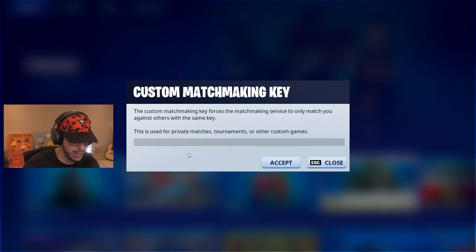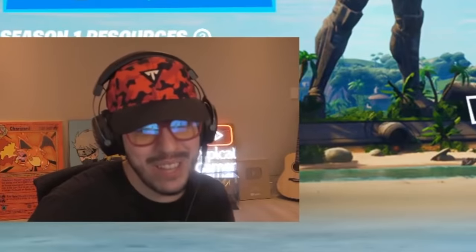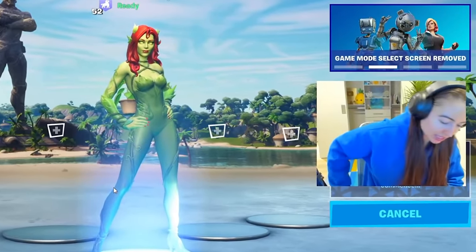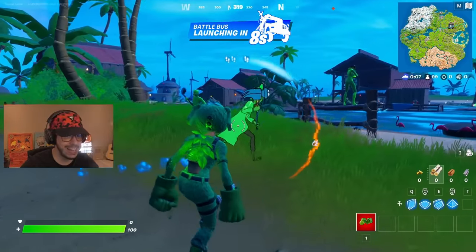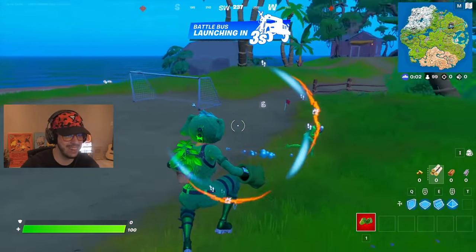So we just gotta go ahead and punch in the code. She typed it something like this - Miku tree four. Miku's our cat. Are you ready for this? Are you ready to see all of the green skins? Oh my goodness, I didn't know the plant glowed on my back. Everyone's green! This is so cool. I can't wait to see all the combinations.